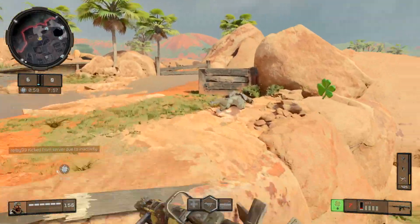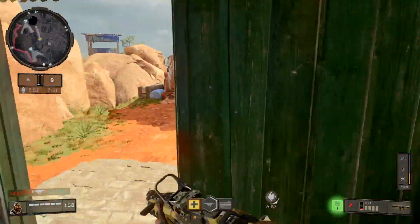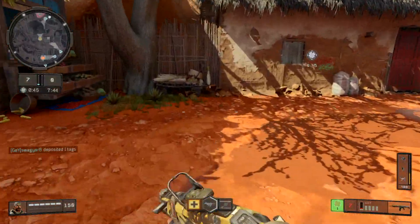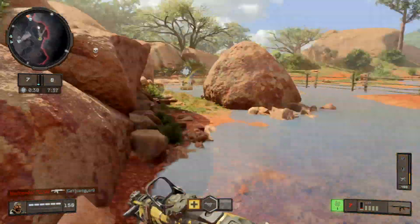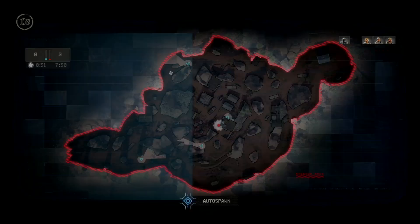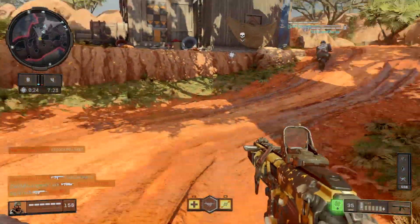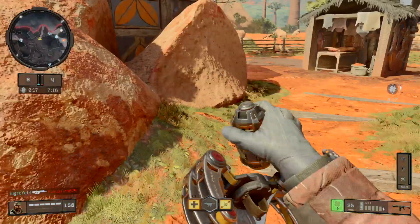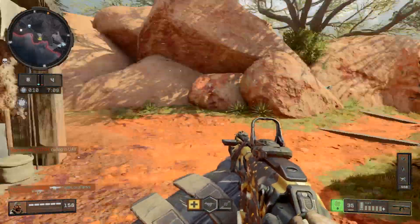Deposit point has moved. Mesh mine available. Assault backlight. Launching mine. SIDREP — hostile care package above. Enemy UAV above.